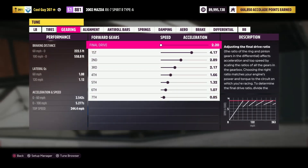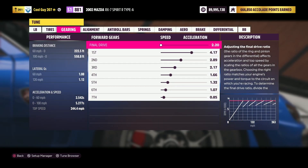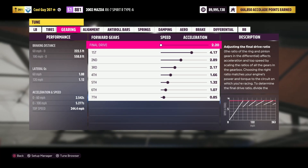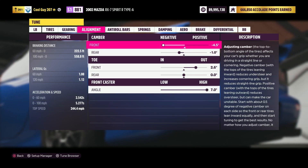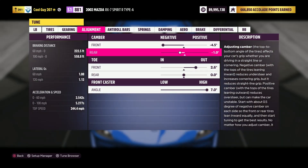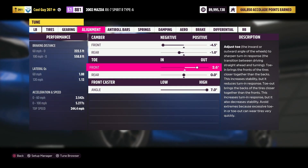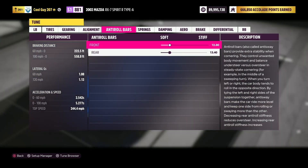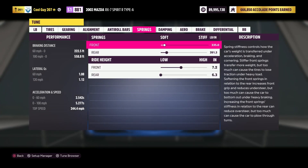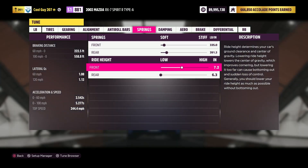Now that we're done with the build, let's move into the tune. Tire pressure: 30/30 front and back. Gearing: 2.20 final drive — I believe the rest to be stock, so pause and adjust your gearing accordingly if needed. For the alignment — camber: negative 4.5 in the front, negative 1.0 in the rear. Toe: 2.6 out in the front, 0 in the rear. Front caster angle of 7. Anti-roll bars: 12.8 in the front, 13.4 in the rear. Springs: 3.35 in the front, 391.3 in the rear. Ride height: 7.2 in the front, 6.3 in the rear.